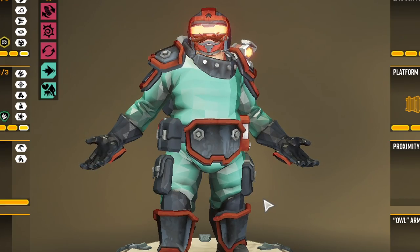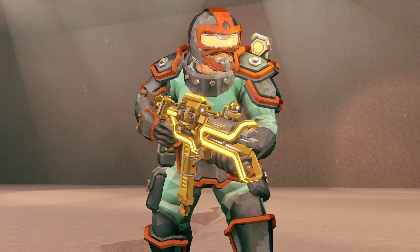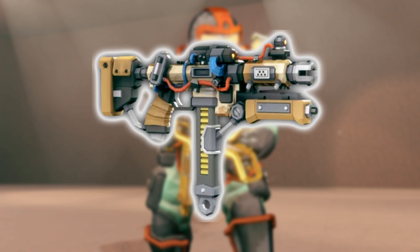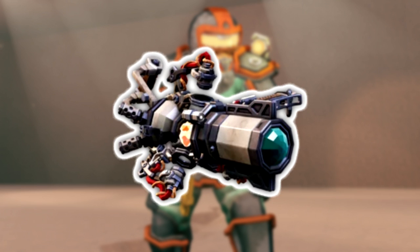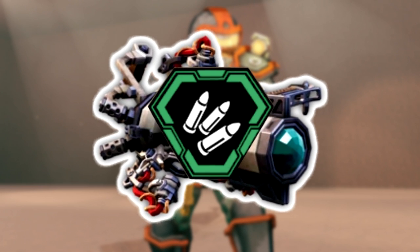Hello, welcome back to a Deep Rock Galactic video. Today I'm going on a solo Hazard 5 mission with Engineer, taking the Lock-1 Smart Rifle as the primary with the Seeker Rounds overclock, and for the secondary I'm taking the Shard Diffractor with its clean overclock, Efficiency Tweaks.